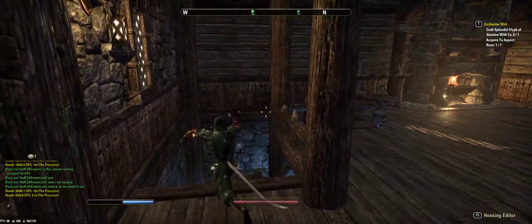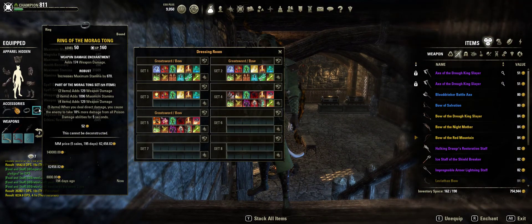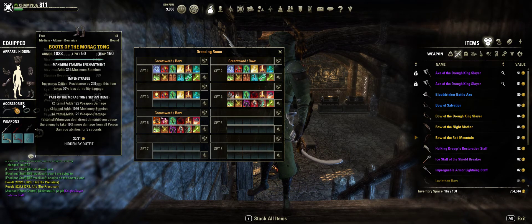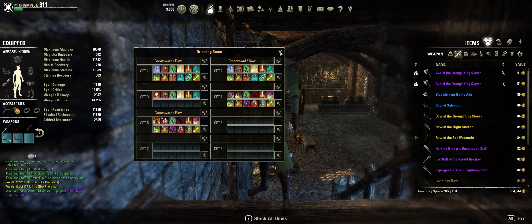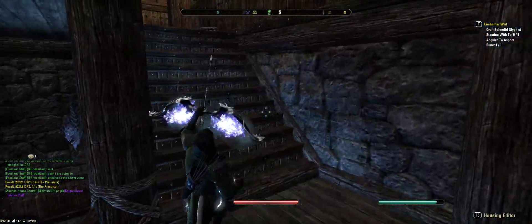You don't have to build what I build, because I build for zero regeneration — I have all weapon damage on my rings and necklace, so I have basically no regeneration. But if you have any type of magic regeneration, you can pretty much keep spamming still.